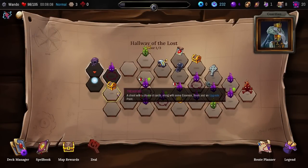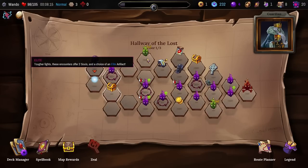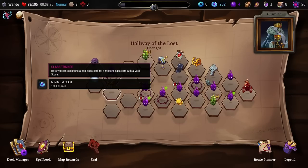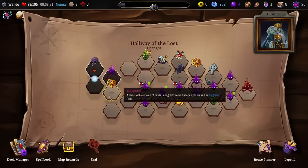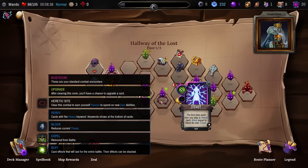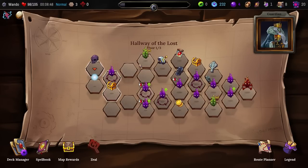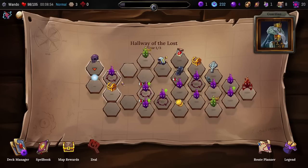Do we head for the treasure? Essence, souls, and an upgrade point — I like that. Elite fights have a choice of an artifact, but there's no artifact out of that treasure, so if I want two artifacts I'm going to have to go up. Guts: first time each turn you play a heavy card, block equal to twice its cost, Expel. That's actually kind of interesting. Versus going up here and getting another Smite. What is this one? Cursed Idol with the ability to grant artifacts for your devotion. Let's go up and see what happens.